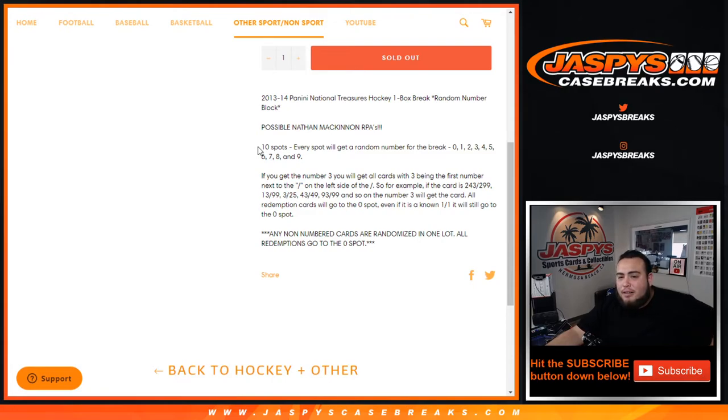Let's see what we can pull out of here in the first break. This is random number block style — no teams. Everybody gets a random number for the break from zero through nine. As an example, if you get number three randomized to you, you'll get all cards with three being the first number next to the zero on the left side. So for example, if we pull a hit that's 243 out of 299, that'll be your hit. 13 out of 99 would be your hit, 3 out of 25, 43 out of 49, 93 out of 99, and so on — the number three slot gets that card. Redemption cards will go to spot zero even if it's a 101. Any non-numbered cards will be randomized in one lot at the end of the break.